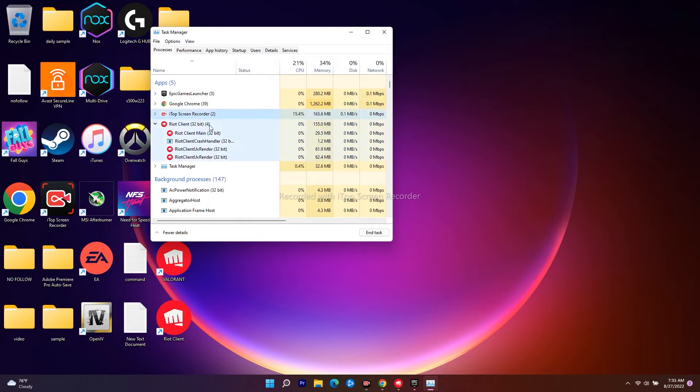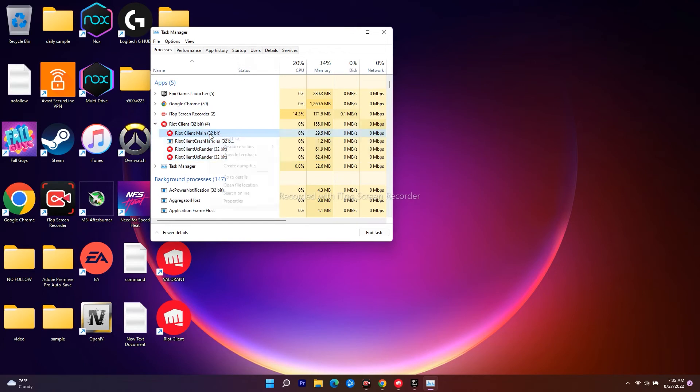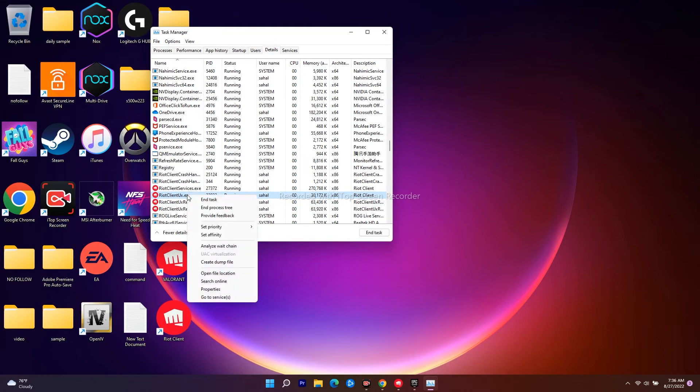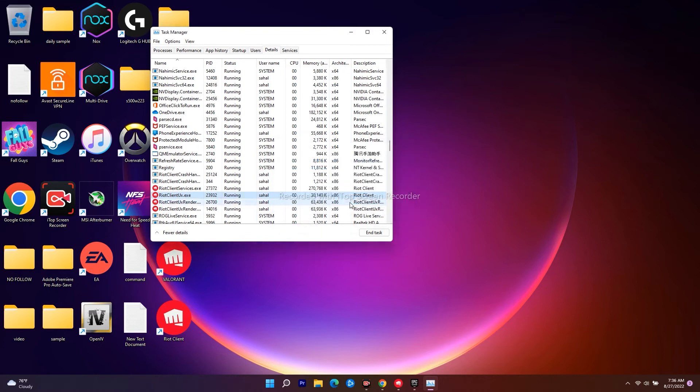In the Details tab, scroll down to find the file named 'valorant-win64.exe' — don't get confused with 'RiotClientUx.exe'. Once you find valorant-win64.exe, select it, then click 'Set Priority' and choose 'Real Time'. Confirm by clicking 'Change Priority'.